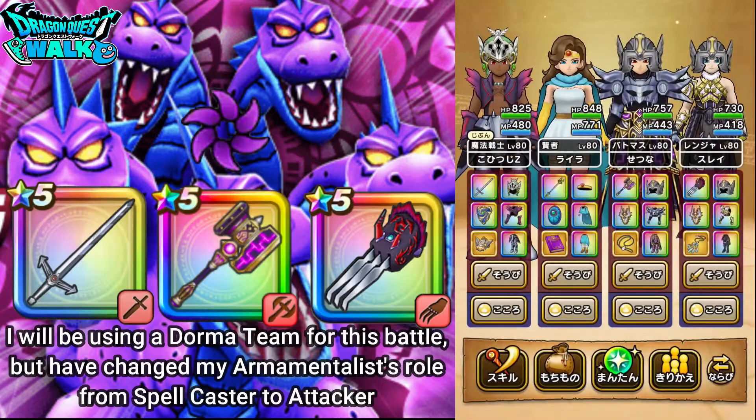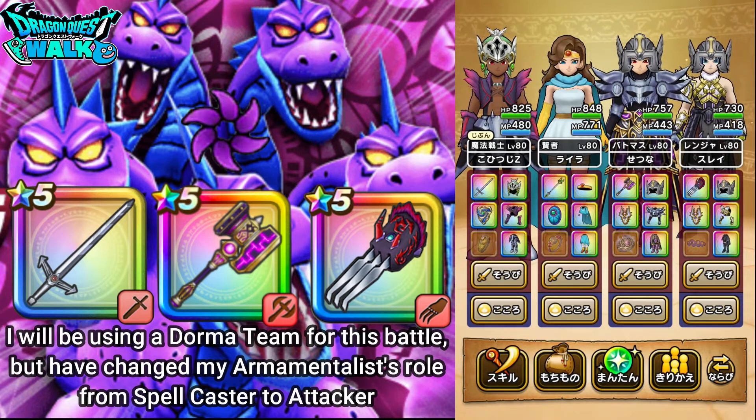With this video I want to use a Dorma-based team for this battle. This is going to be somewhat similar to the Dorma team I was using before in a previous video, but things have slightly changed. Before I had my Armamentalist as a Spellcaster, but I decided to change it to an attacker equipped with the Dark Sword armor. That was previously on my Ranger, but now I've put the Beast Claw back onto the Ranger.